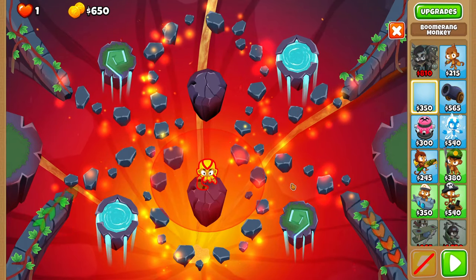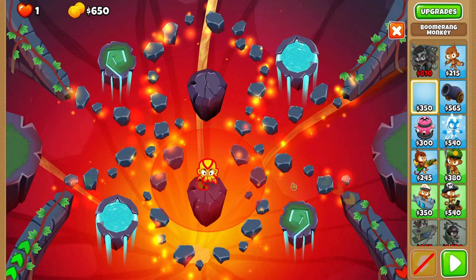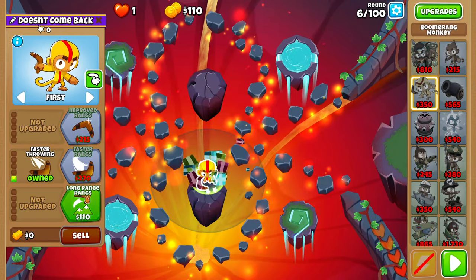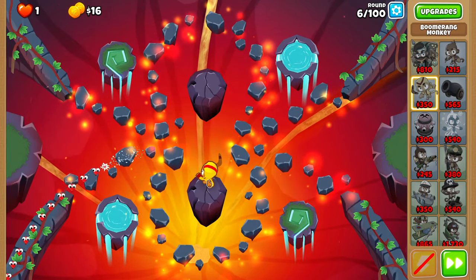First, we start by placing a boomerang here as high as possible and about as middle in that platform as possible. Once you've placed it, upgrade it to a 0-1-1 and set it to last. Last is just most consistent.